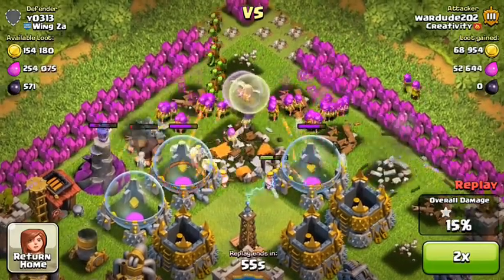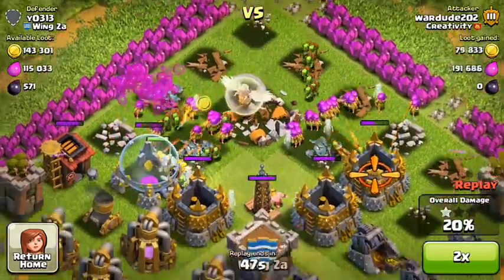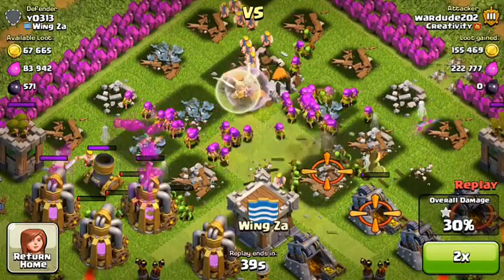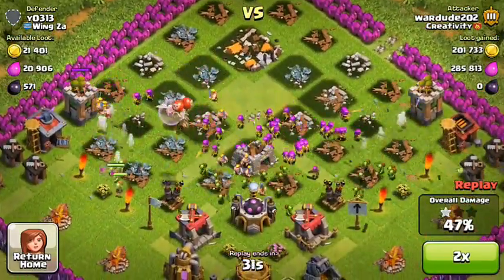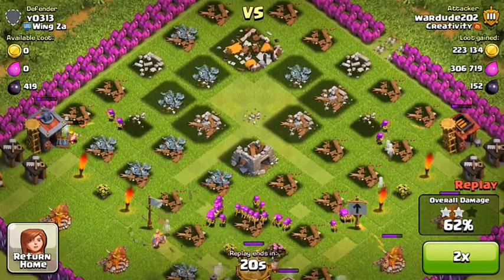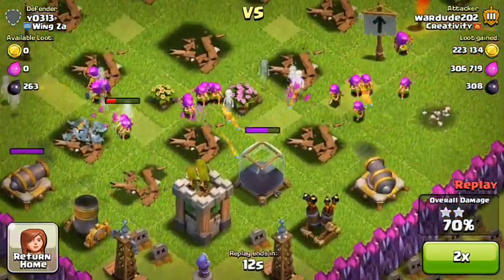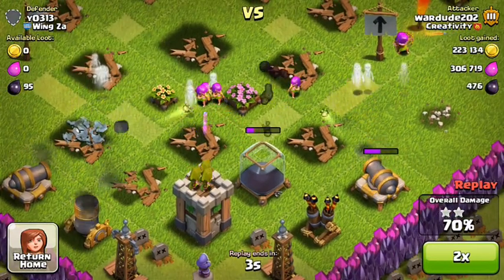The wizard's tower is trying to do something, but honestly it's just pointless. I went to town. My healer did go down, but look — everything is almost broken. I don't get 100% unfortunately. Right here is where I fail a little bit because of that mortar — I just didn't get to it in time.